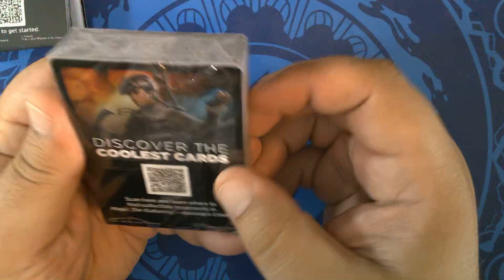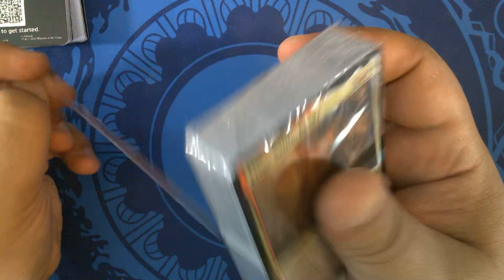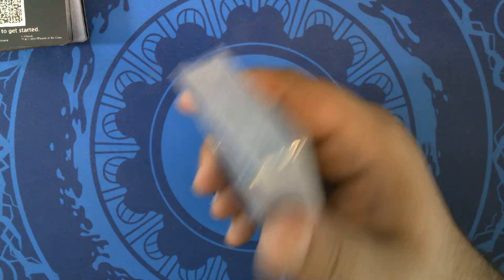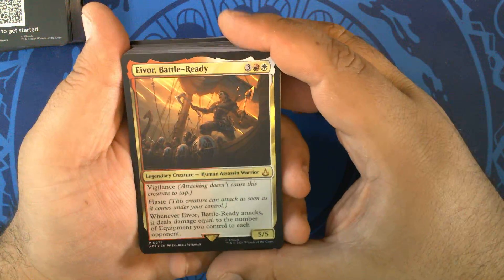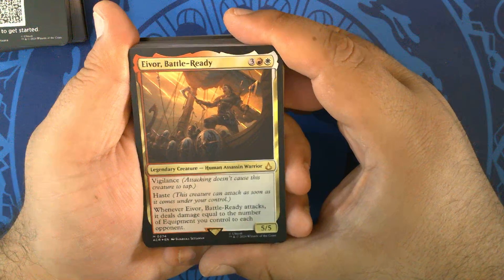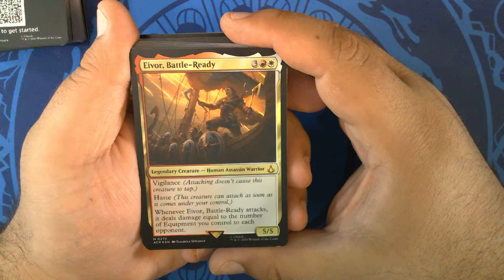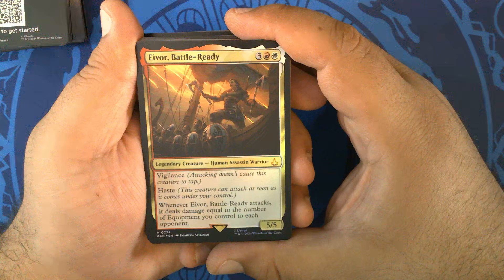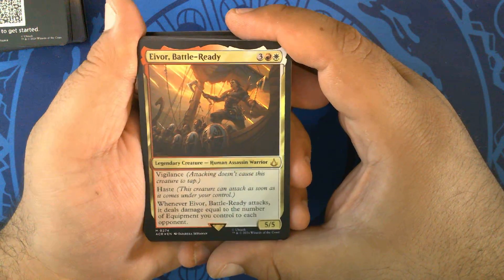On to the second deck — it's Eivor. EI in combination is kind of a weird sound; I'm going to say Eivor. Battle Ready — three red-white for a 5/5 Legendary Human Assassin Warrior with Vigilance and Haste. When it attacks, it deals damage equal to the number of equipment you control to each opponent.